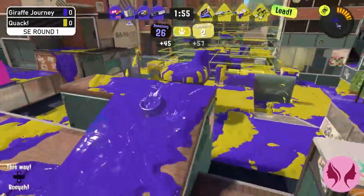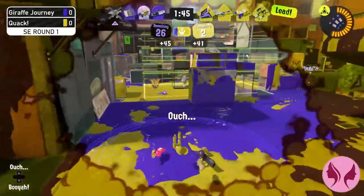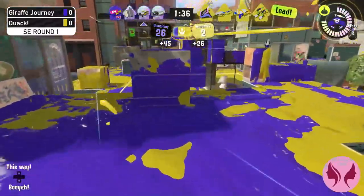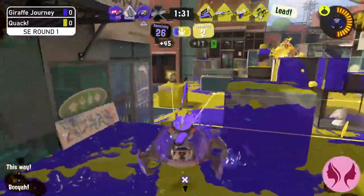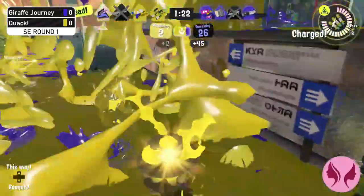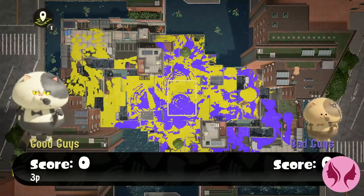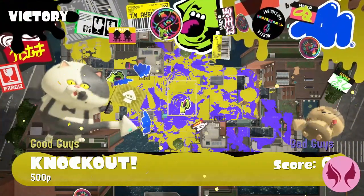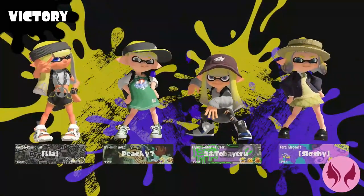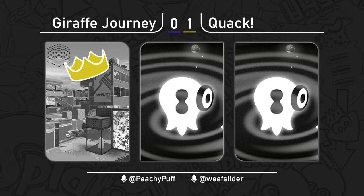Quack retook the zone and are starting to chip down their penalty a little bit. Giraffe Journey has taken it all the way down to 26, and it's a 45-point penalty, so it's still anybody's game. However, the leader is moving up, making it harder for them to move out. Giraffe Journey is coming out but not quite able to get a pick on the leader — and not quite able to make it before they get picked off themselves. Only a few seconds left before this game goes to Quack — and there it is. Beautiful KO with a lot of back and forth. Quack was able to come back after a rough start and just wall out the rest of the game. Even though they lost the zone briefly, they clutched up very nicely.